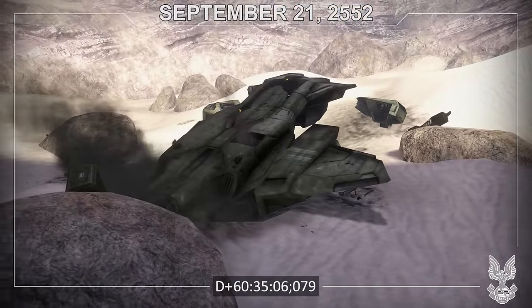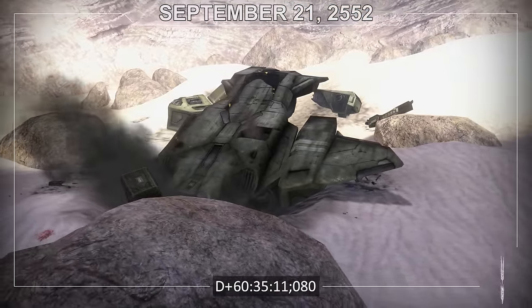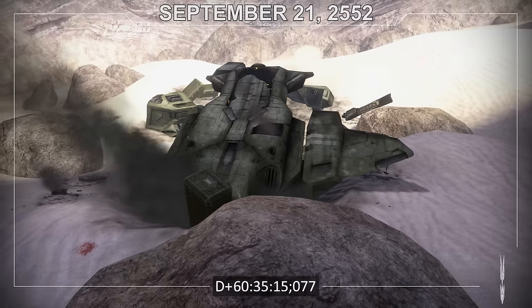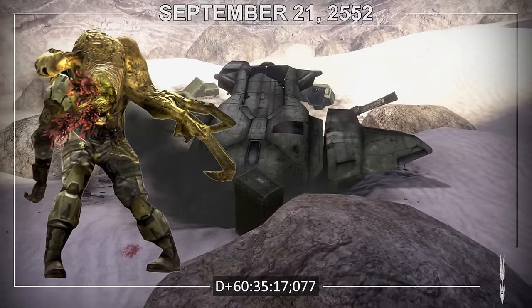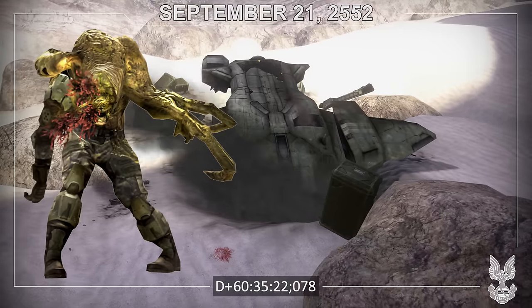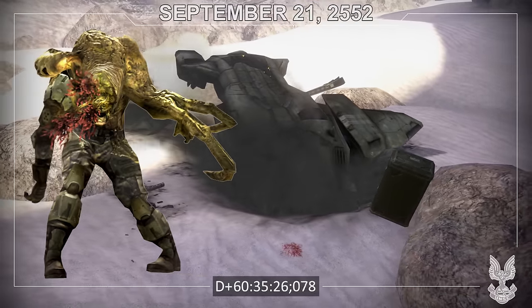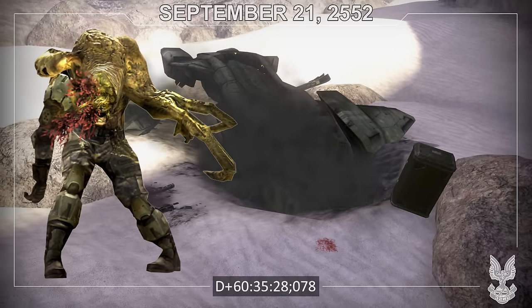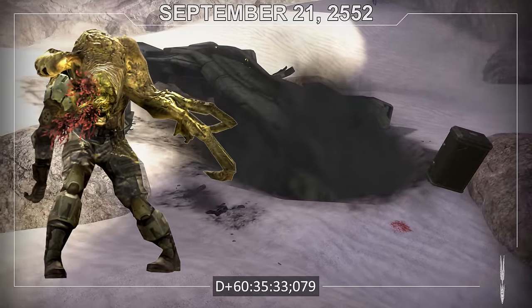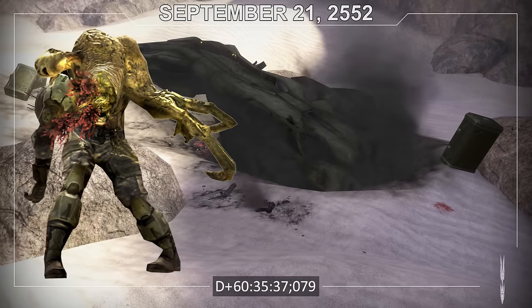Meanwhile, Lieutenant McKay uses the remains of a downed Pelican to set a trap for Covenant forces, faking a crash to draw them in and take them out. During this battle, the Flood shows up — including the infected body of Private Wallace A. Jenkins. Due to the long period of stasis, the infection form that had embedded itself in Jenkins hadn't quite completed its work, leaving a part of the Marine still aware of what was going on around him. The Marines manage to fight off the Covenant and Flood, capturing a few Flood bodies for examination and the still-alive Jenkins, bringing them back to Alpha Base.